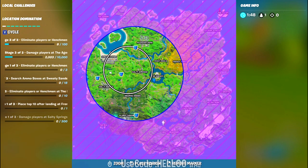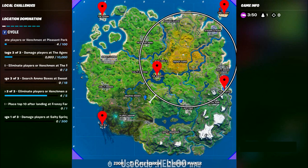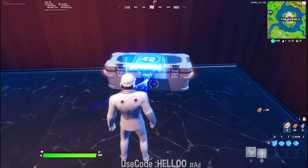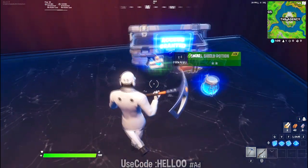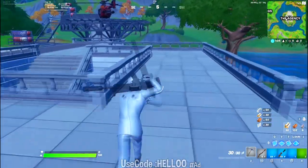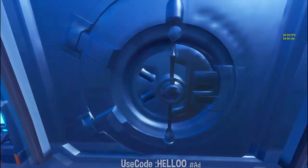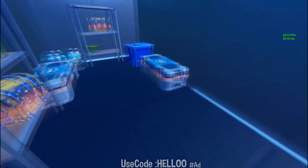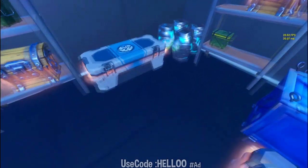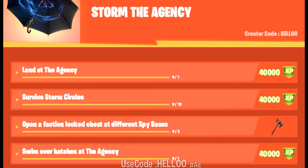The third challenge is to open a faction lock chest at different spy bases. In the background of the video these are all the spy base locations in the Fortnite Chapter 2 Season 2 map. The faction lock chests are the ID scanner chests, which you can unlock by disguising as a henchman or by using a henchman to scan it. If that doesn't work, the next type of chest in the spy bases is available in the vault — these don't require any ID scanner and can be easily opened using the search button. One of these two chest types will work to complete the challenge, and after completing it you will get the pickaxe.